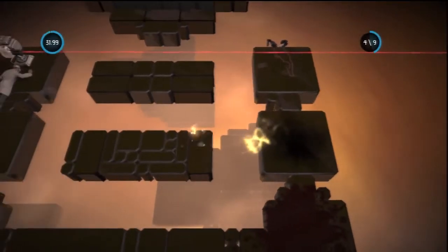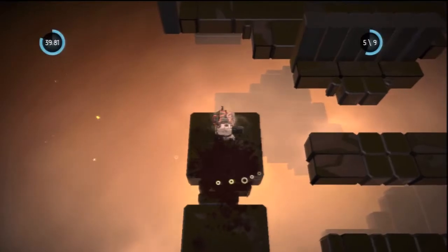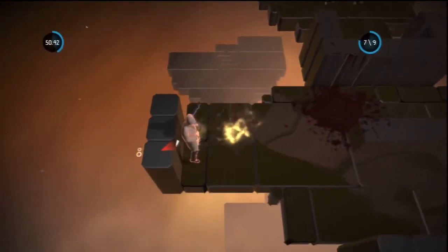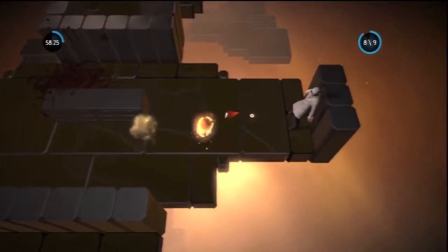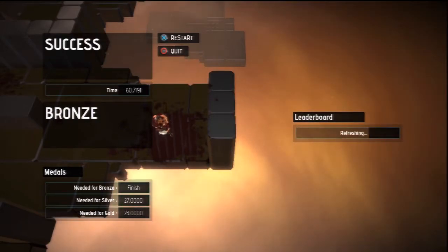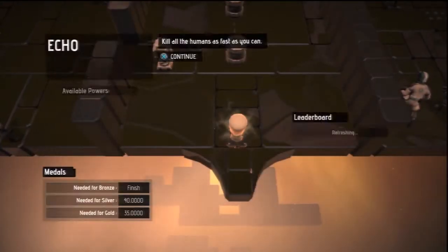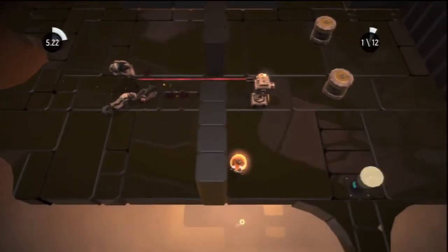One guy just falls off the edge — that does count. You just keep going and get rid of these guys. I noticed some guys still up there and wasn't sure if I had to get rid of them. It might be that you only have to kill nine total — you don't have to kill the guy at the start, just kill a total of nine people.